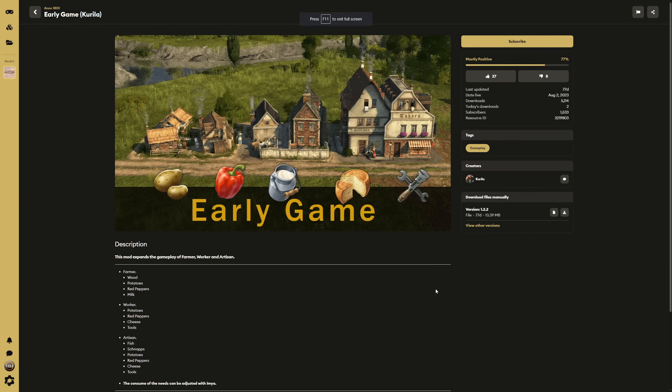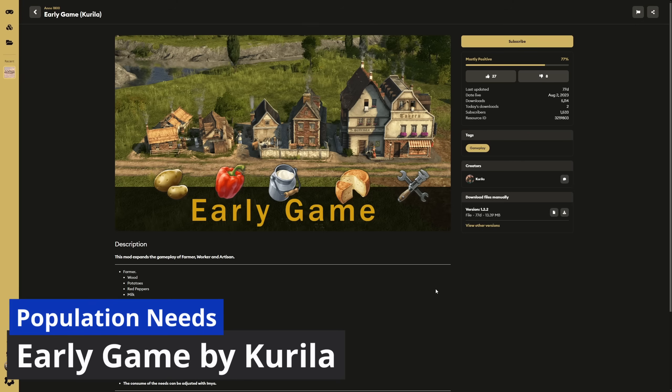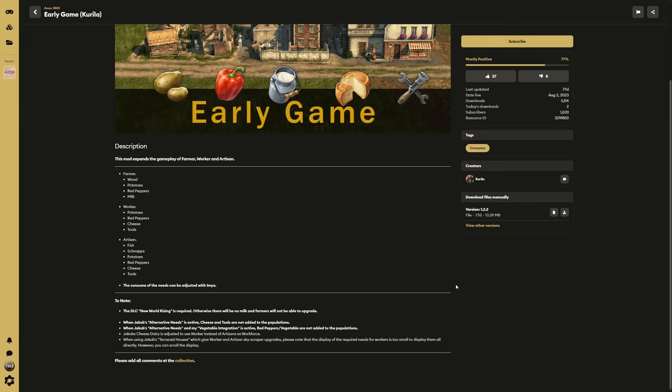The second part of Carrillo's bundle is called Early Game. This expands the gameplay of farmers, workers, and artisans. For farmers, it adds the needs for wood, potatoes, red pepper, and milk. Workers get peppers, potatoes, red peppers, cheese, and tools. For artisans you'll need fish, schnapps, potatoes, red peppers, cheese, and tools.